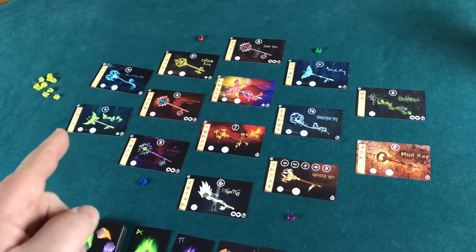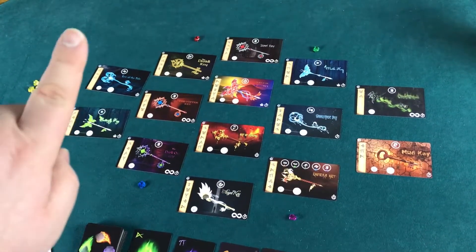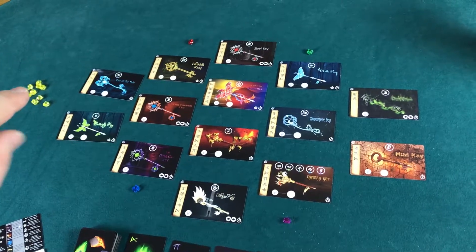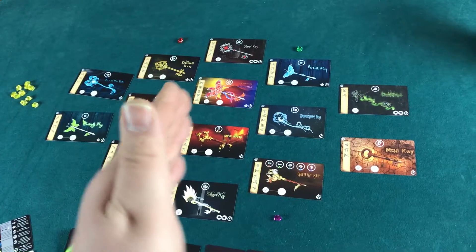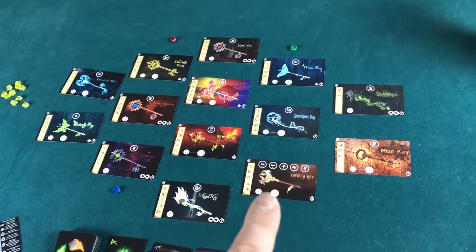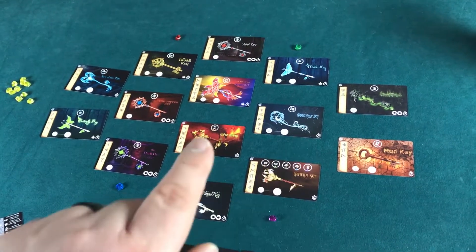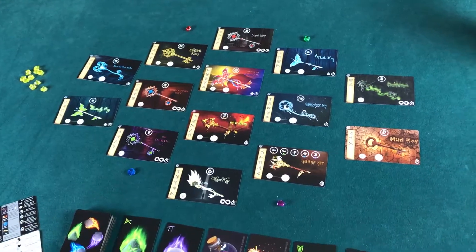You have to choose before you even begin whether you're going right to left or left to right. When you start, you place all your gems there and then you have to complete one key in this row or column, then one in this column, and this one, and this one, and this one — because these guardians are going to start moving out.